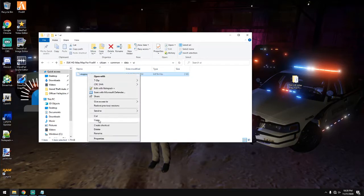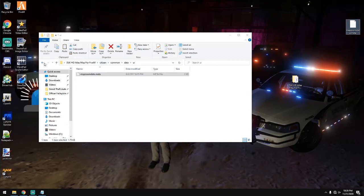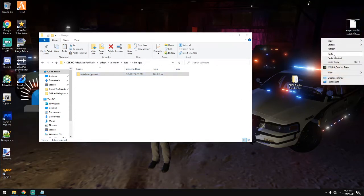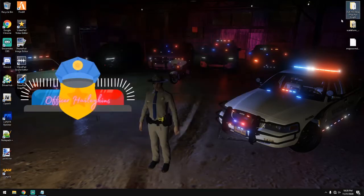Once you have that, I want you to copy and paste it out. Once you have that out, you're going to go back to Platform — Citizen Platform — then Data, then CD Images, and you're going to copy and paste out the Scaleform Generic folder. Once you have that, you're ready to rock and roll. Go ahead and open OpenIV.